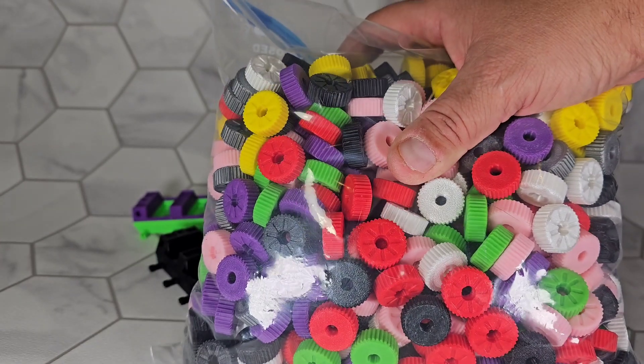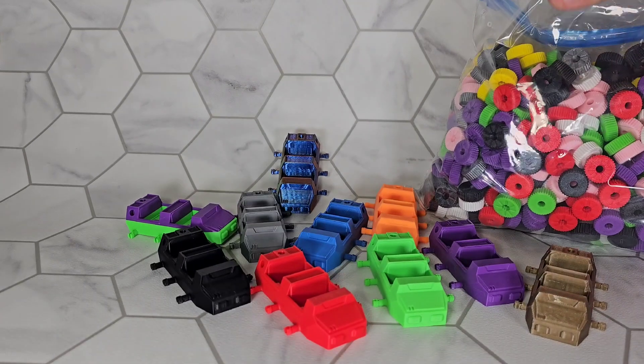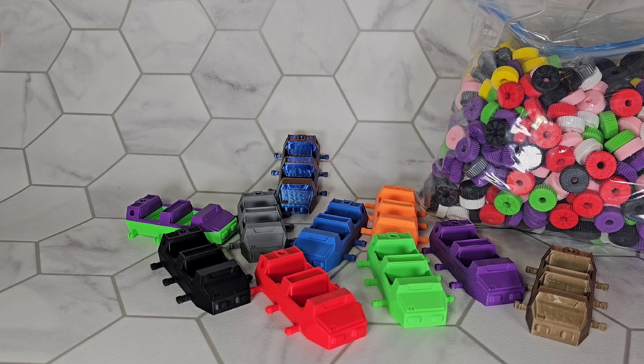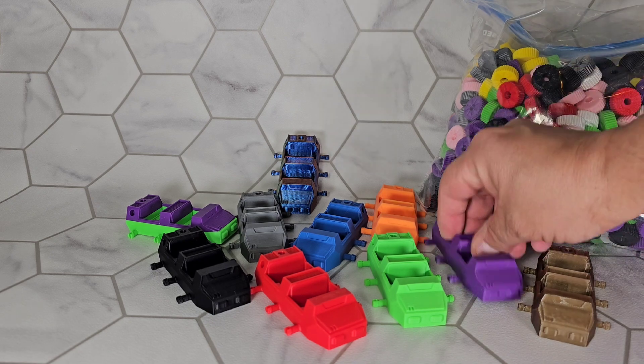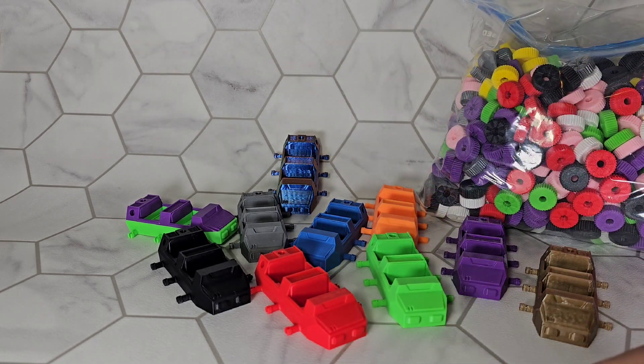If you come by me and Engineer Hoist's booth, you can pick the colors that you want — this is not all of them. Any color you want, you pick six wheels. Doesn't have to be the same color; it can be any color out of here if you want. You clip them onto your Roller, and you have a one-of-a-kind Roller made by you.